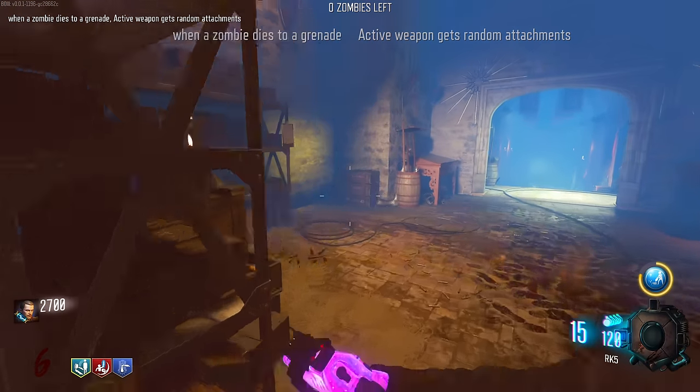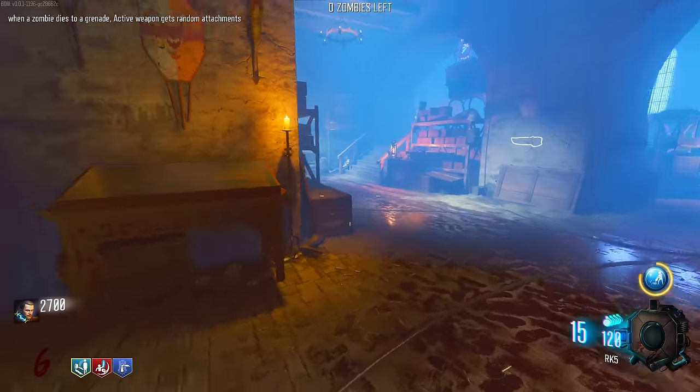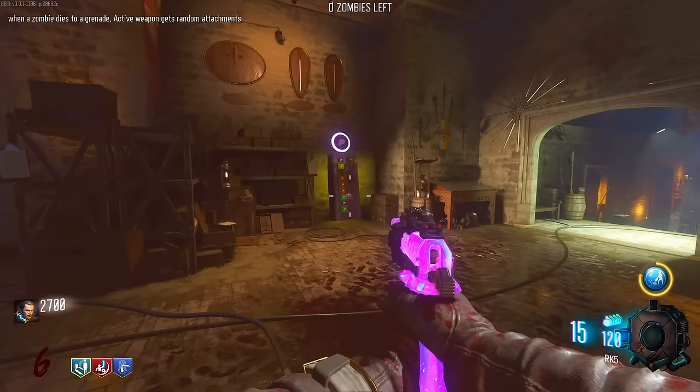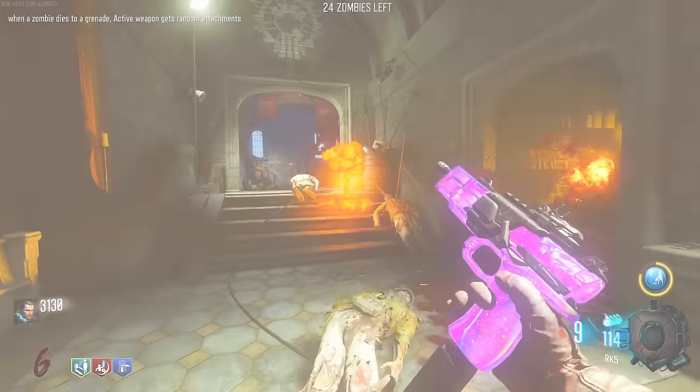When a zombie dies to a grenade, your active weapon gets random attachments. We have Dying Wish - not bad. I actually want to get the Bowie Knife for more points. We got a carpenter and a nuke - I don't want a nuke.